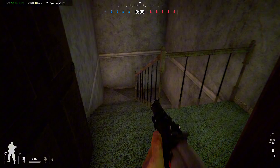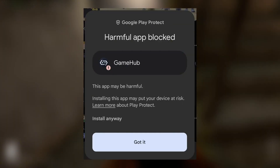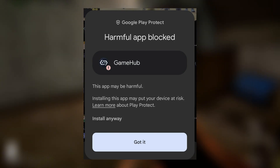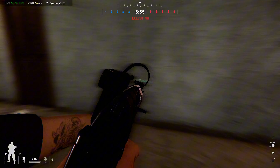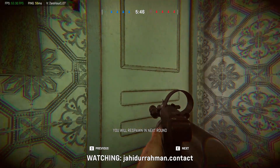After the latest V5 update of Game Hub, many users started seeing a concerning message from Google Play Protect: 'Your device is at risk. This app may be harmful.' Naturally, that raises alarm bells. Nobody wants viruses or malware on their phone. But does this mean Game Hub is truly harmful, or is Play Protect just playing it safe?